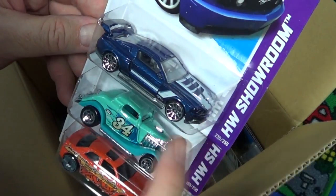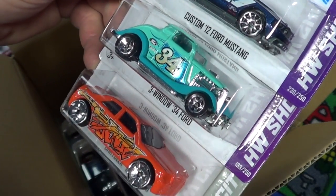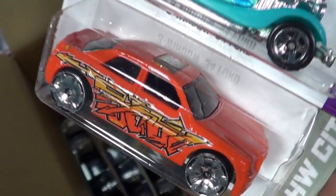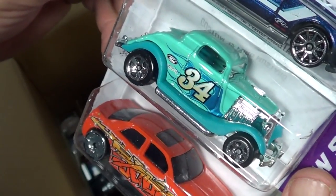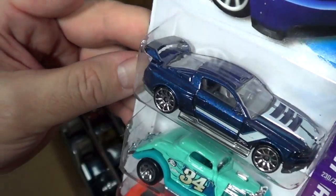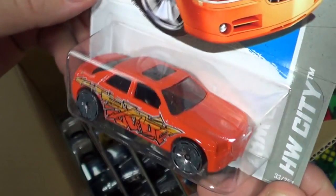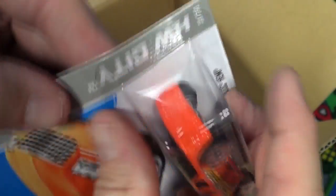Let's start off with the Custom '12 Ford Mustang, three-window '34 up second, and on the bottom we have the Chrysler 300C Hemi — love that car, love those bling-bling wheels. I think I'm going to crack one open. The Three-Window '34 — it's been quite a few years since I've seen one in the basics. I started collecting in '98 and it used to come out all the time, often in silver with flames. This one is probably part of the Graffiti series — got the graffiti on the side.